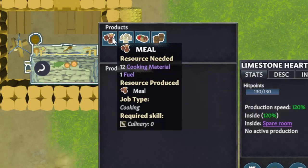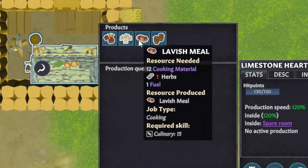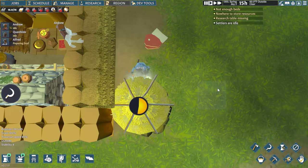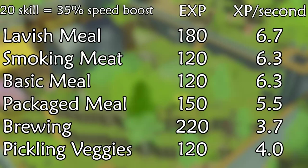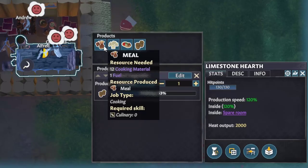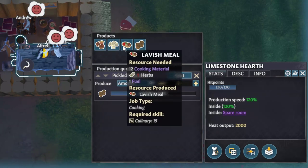Cooking is very straightforward since your options are limited at most levels. At level 0, make basic meals instead of brewing. At level 10, smoke any meat you have and cook with the smoked meat plus any vegetables. Pickling vegetables isn't worth it unless you have hearths and preservatives in abundance. You should also switch to making packaged meals at level 10 — they're slower in terms of experience rates but you get a lot more experience per unit of food used. Lavish meals later on are the best of both worlds, but they require valuable herbs so you might not be able to spam them.